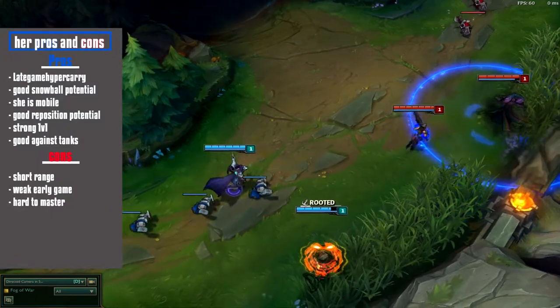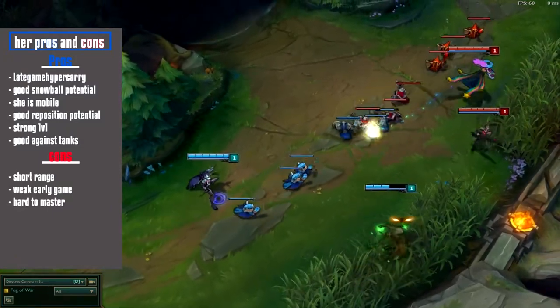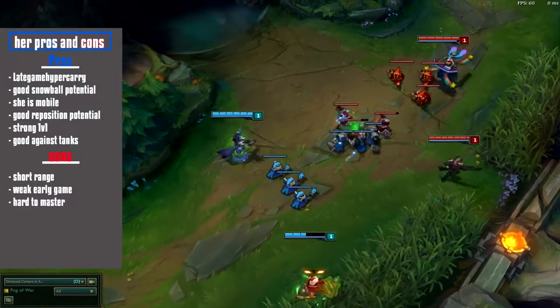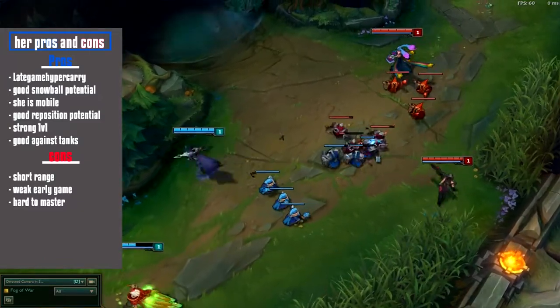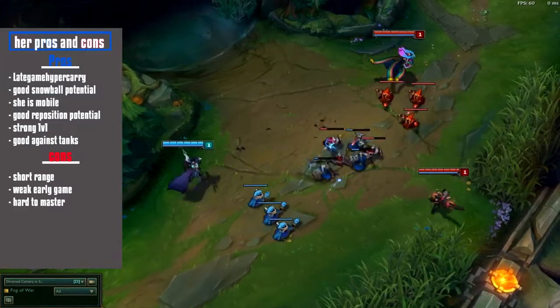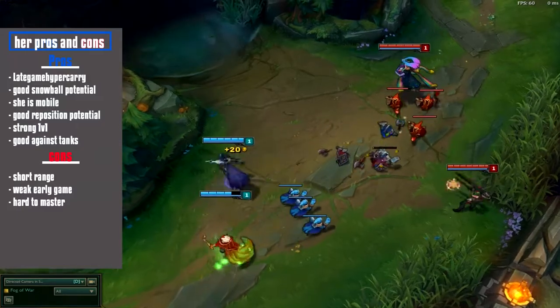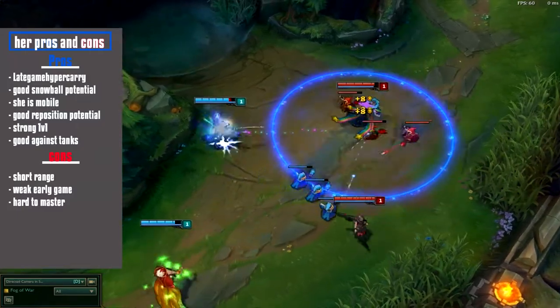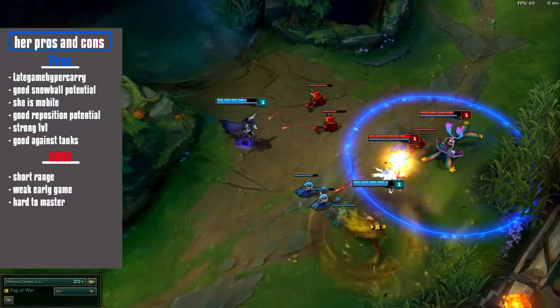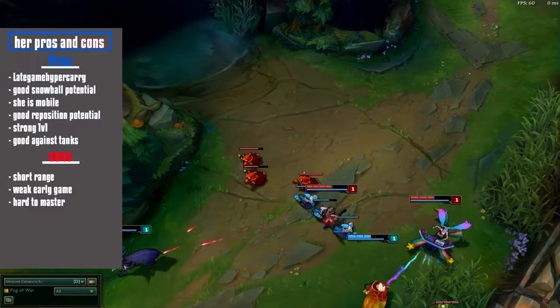Her pros are: she is a late game hyper carry, meaning if she is able to farm a lot in the early and mid game, or even get some kills, she will be able to carry a game solo. She has strong snowball potential and is really mobile because of her abilities. Furthermore, she can easily reposition herself in teamfights with her ult and Tumble.